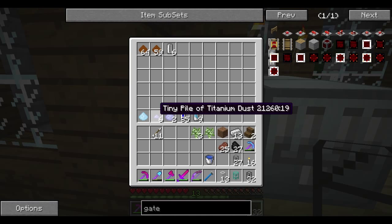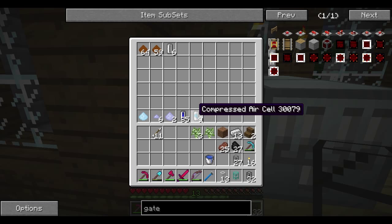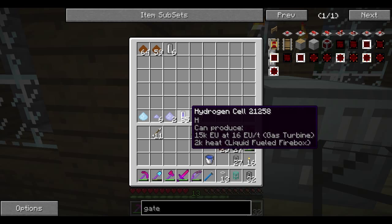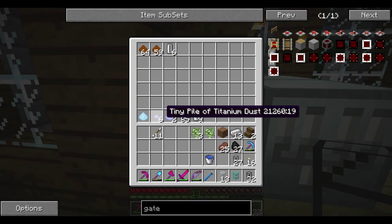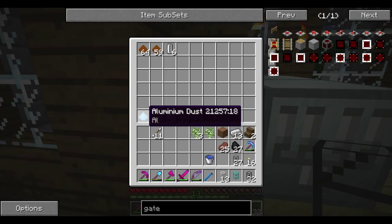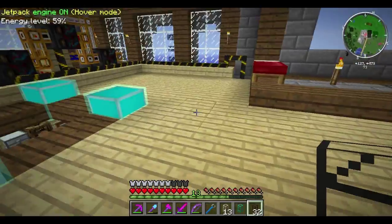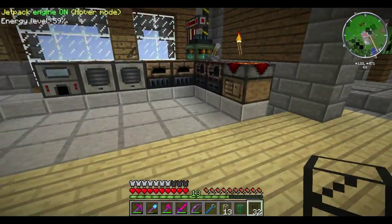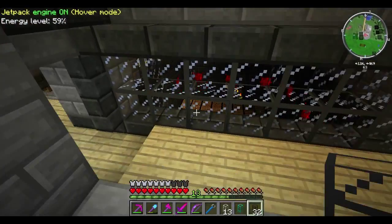We were turning bauxite dust and empty cells into aluminum dust, tiny piles of titanium dust - which is pretty awesome - hydrogen cells, and compressed air cells. I'm not sure what I'm going to do with the titanium for the time being, but the main reason was for the aluminum dust.